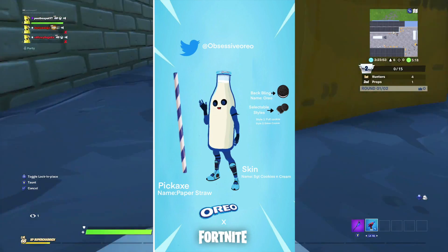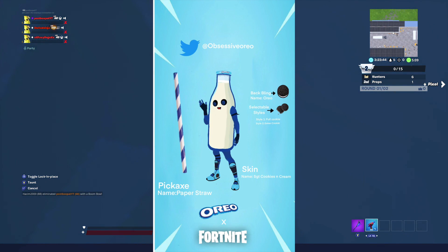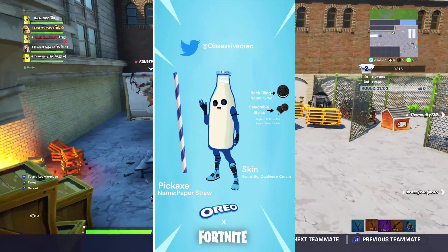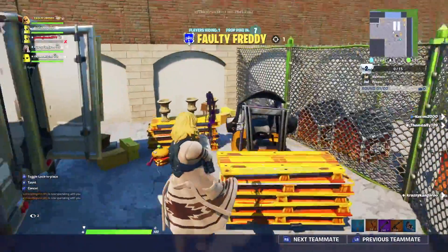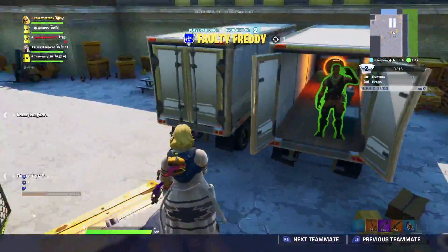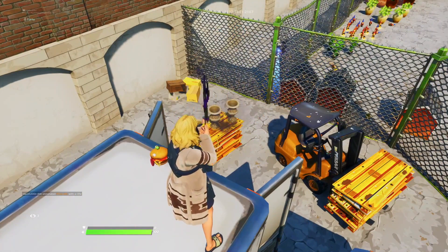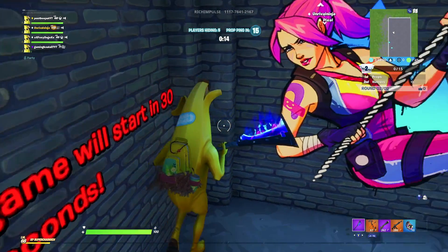We also have this Oreo skin concept - I absolutely love this one. It's like a Peely but with a milk bottle, from Obsessive on Twitter. Really cool skin with the pickaxe being a straw and the back bling being an Oreo with a selectable style. His official name would be Sergeant Cookies and Cream - I just love it. Fortnite has never collaborated with any food or drinks, and consumable products like Oreos may not be available worldwide in every territory, which is key for Fortnite as a company.